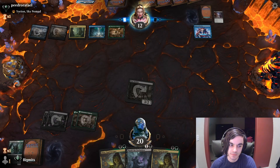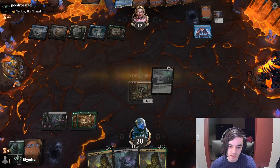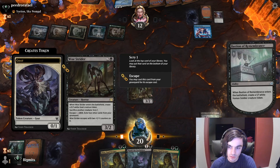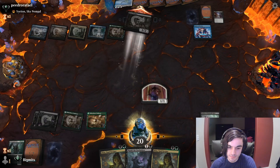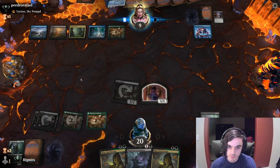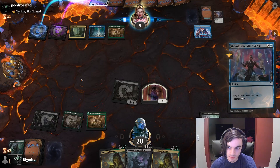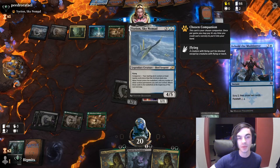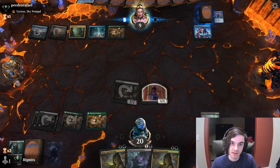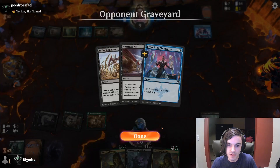They're playing another land. Get Yorion into hand, get Bastion of Remembrance — pretty decent. We played Dina; each creature's going to sac for two. That was actually Behold the Multiverse that was foretold — not actually a counterspell or an Epiphany, which is what I was expecting. My opponent is running some kind of Azorius control using Behold.